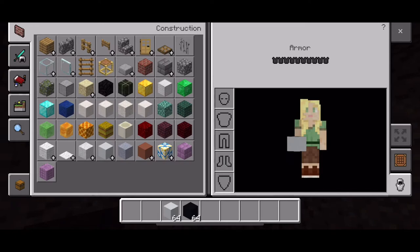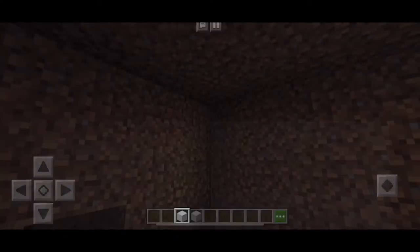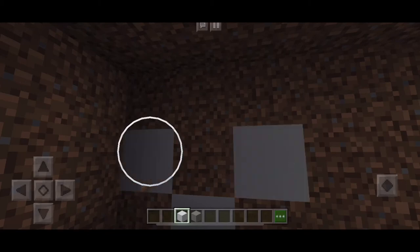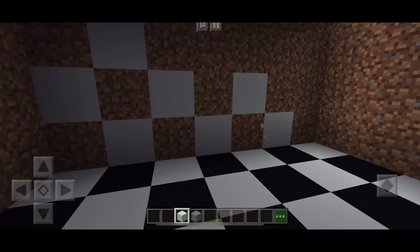Now I'm getting white and grey because I thought it went nicely with the look. I'm mining out the wall so I can put the blocks in the right place, and they're in the same pattern as the floor.